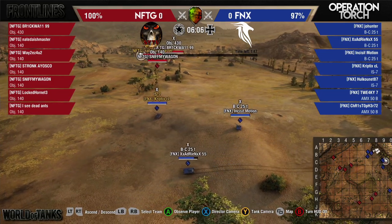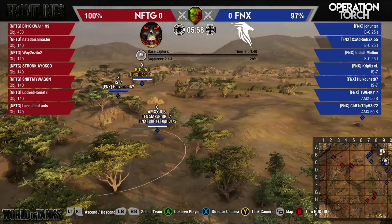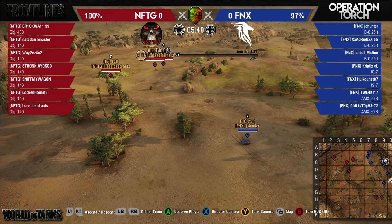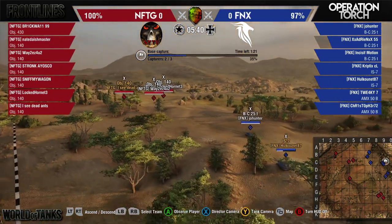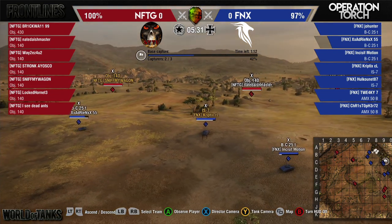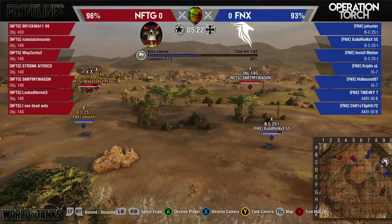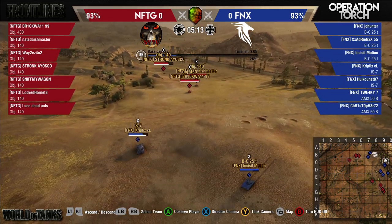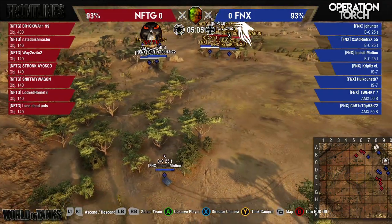Phoenix bringing the pressure at the same time — cap circle is counting down. Sniff My Wagon moves up to the middle to try to get spots on the Phoenix tanks so that Nate, Stronk, and the other 140 can get shots undetected. Joe Hunter is detected and way too exposed over here — he's going to get jumped by a couple of mediums if he's not careful. Hulk tries to give support fire for his retreat. Not much damage has been dealt so far. Cap pressure down to a minute, but NFTG gets off the cap — they don't even stay on it.